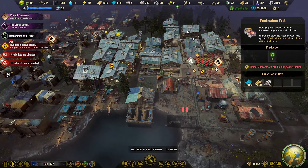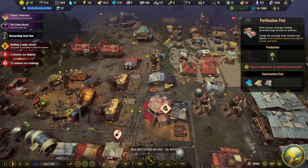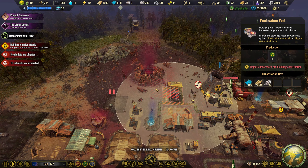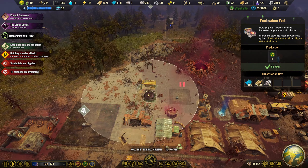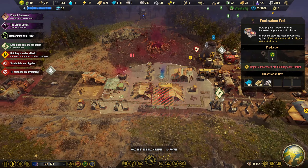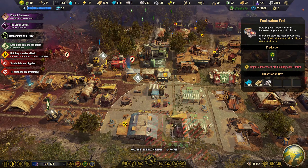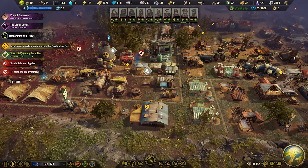I'm going to get a second purification post in as well so we can gather a little bit more. I think our production for power is being affected because of this core there - once that's cleared out we will be a little bit better. But I am going to grab it in. Let's just pop it over here for now. Can't fit it in there - I'm just going to pop one over here. We'll get a purification post on the go.